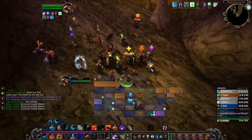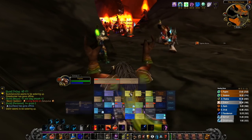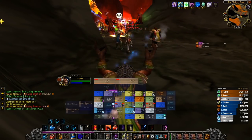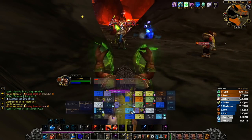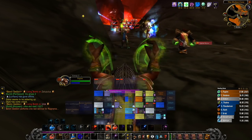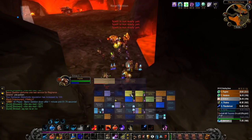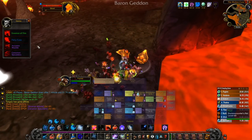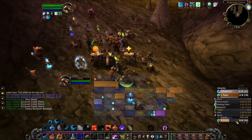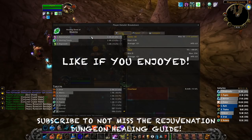I'm happy to say that this healing style works out just fine and it even excels in some situations. Topping the healing done in Molten Core on certain boss fights as a level 59 druid playing this unorthodox original build — that feels pretty good. I hope you found this interesting. I sure enjoyed exploring this and I'm happy to say that it definitely works well. I see no real arguments against this style of healing — it's kinda hard to argue against anything that tops the meters. Like and subscribe to not miss the dungeon healing part of this Rejuvenation build. Cheers!